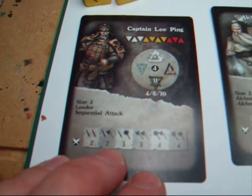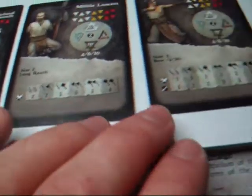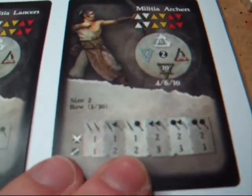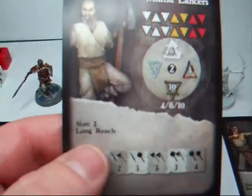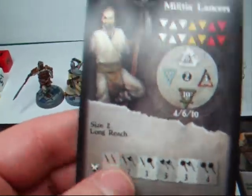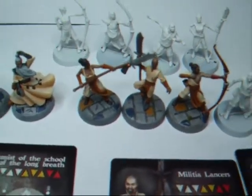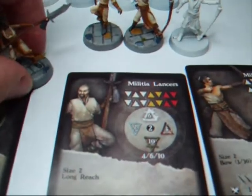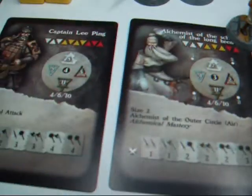As we look at the characters, Captain Li Ping on sword and axe can deal out two damage. But the alchemist can only deal out one, and these archers can only deal out one as well. The great thing about the militia lancers is they have a skill called long reach. You usually have to have base-to-base contact to initiate combat, but these guys can be up to an inch away — the idea being that they can still reach you with the lance.